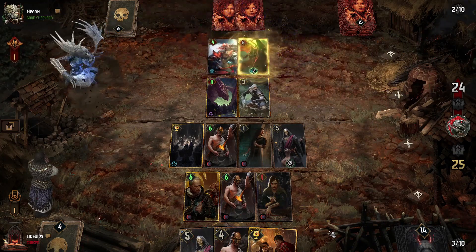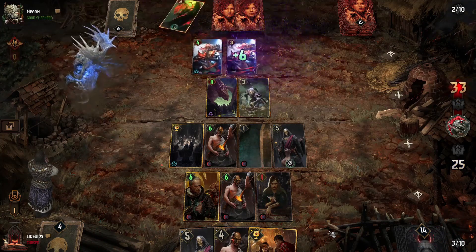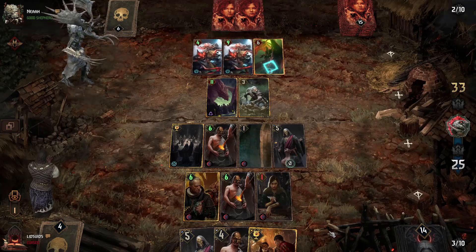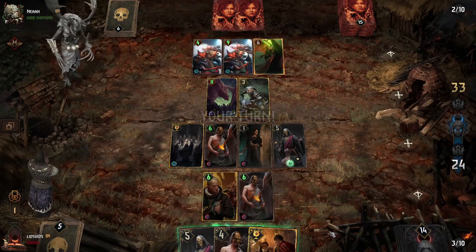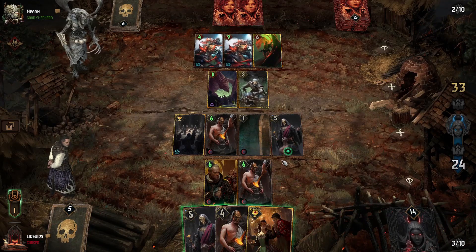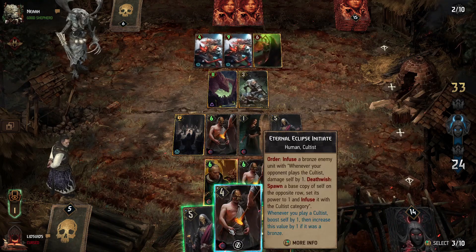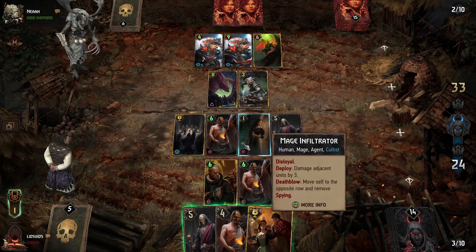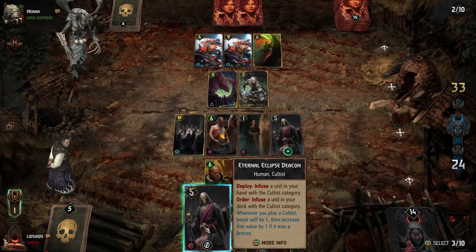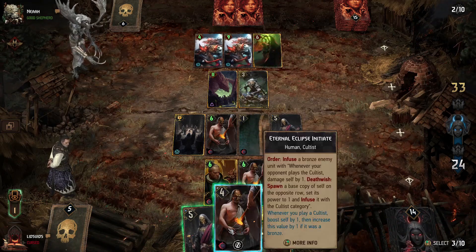They use their leader ability. Pacing-wise it's not enough unless they use both charges. It does force them to get more units onto the board, which is a nice thing to see, and they have some bronzes now. The Initiate can now go after them to a certain extent. Probably another Initiate here to make some more Cultus.